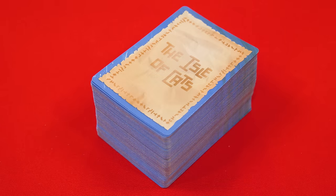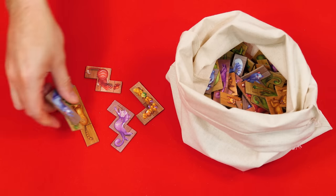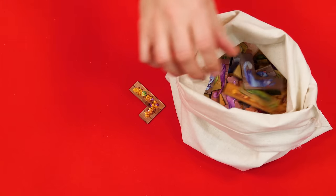The cards with a blue framed back are the Discovery cards, which you'll shuffle into a face-down deck nearby. Now take the Discovery bag and put the blue, green, orange, red, and purple cat tiles into it.